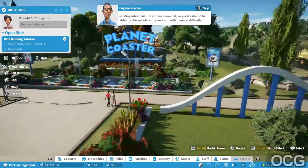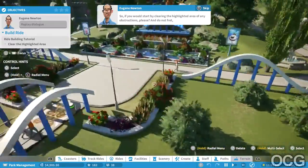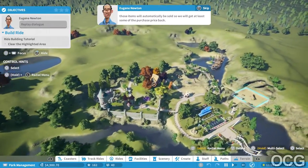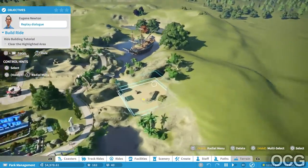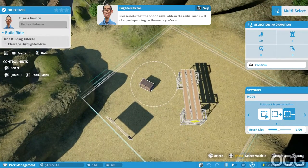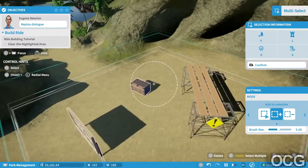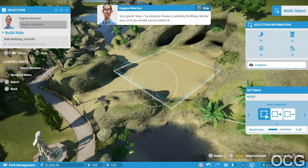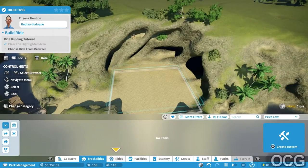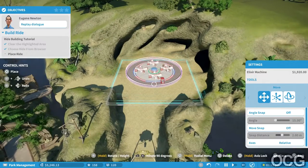Eugene Newton here - the proximity to existing infrastructure appears nominal so guests should be able to achieve both entry and exit with minimal difficulty. New rides can be found in the ride browser. Start by clearing the highlighted area of any obstructions - don't fret, those items will automatically be sold so we'll get at least some of the purchase price back. The radial menu gives you fast access to commonly used actions - note that options available will change depending on the mode you're in.